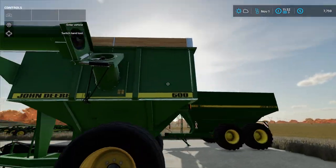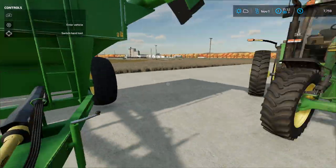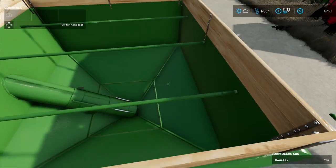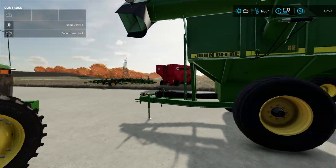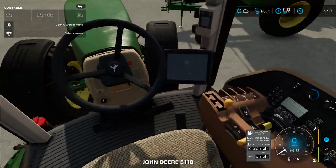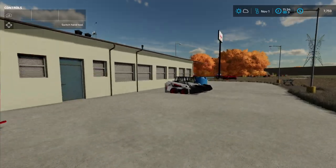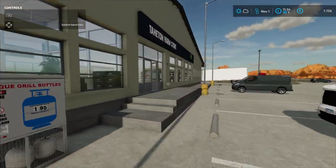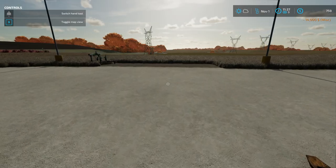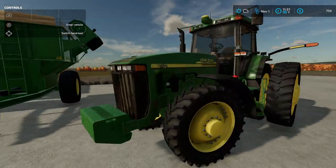We got a John Deere 500 grain cart. It looks to be in really good condition. I'll hop on top — the inside looks to be in great condition. I think we're gonna buy it — I'm gonna go in there and write a check. Okay, I'll see you guys when we have it hooked up. We paid for it and we're down to $759. Not the greatest, but we'll make it back up.